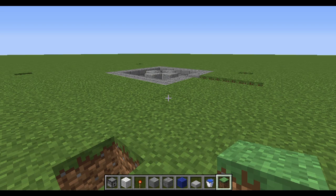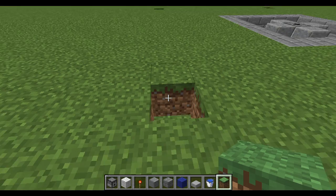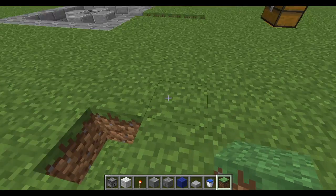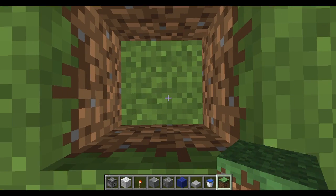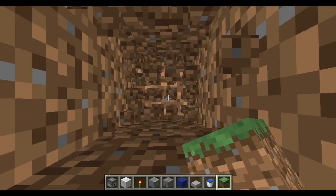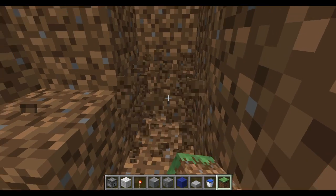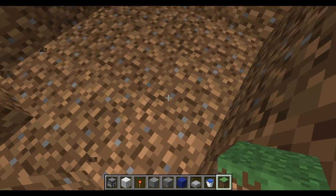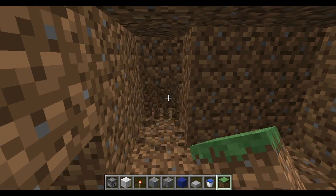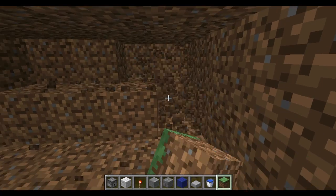If you are playing on a survival world, I would strongly recommend getting ladders and trapdoors. It's not required for this build, but blocking off these holes will give you easy in and out and will also prevent mobs from spawning. Now that we have this done, we're going to go ahead and dig five blocks down, then remove this whole area in here. You can switch out this floor for something else if you'd like.